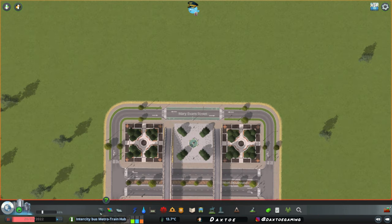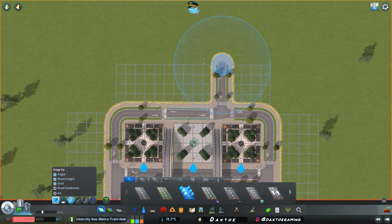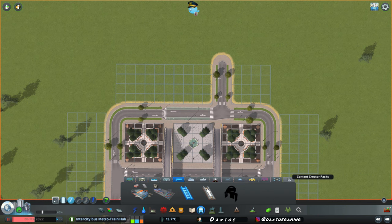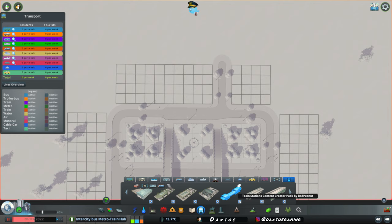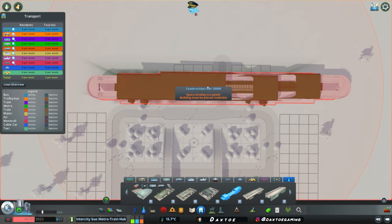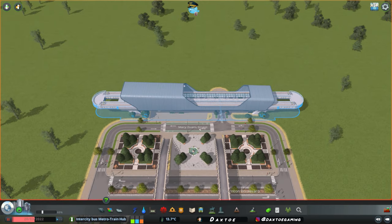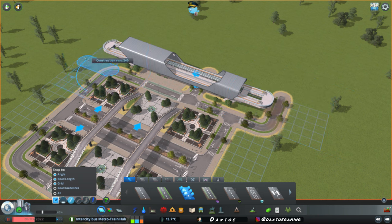Up here let's put down a metro station. We'll come into our two-lane road with trees again and grab this node, coming up by a distance of 300. This is going to be the snapping point of our metro station. Let's come into public transport, go to content creator packs, and select the elevated island platform metro station. This is from the train station content creator pack by Bad Peanut — absolutely beautiful asset. As you can see, it snaps perfectly central. Let's come back into our two-lane roads with trees and take this out by a distance of 240, then go up by 300 on either side, just to frame this in. It snaps to the road we laid in first.